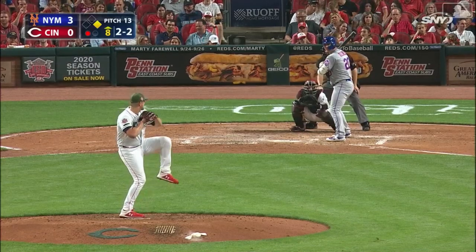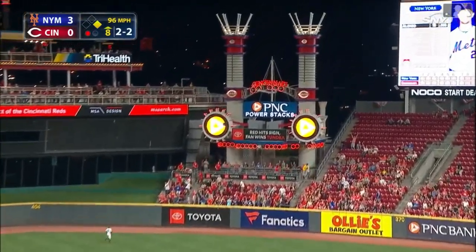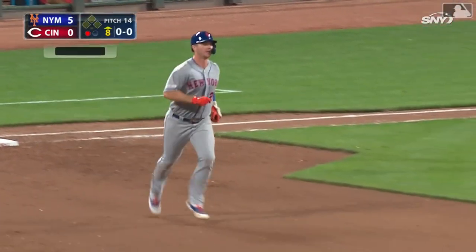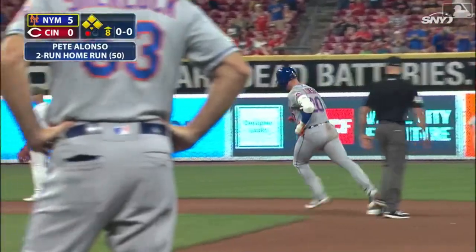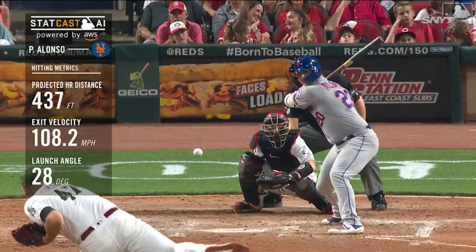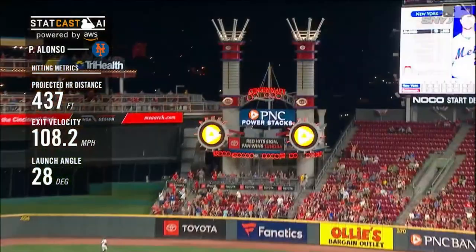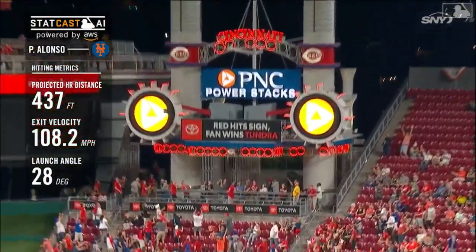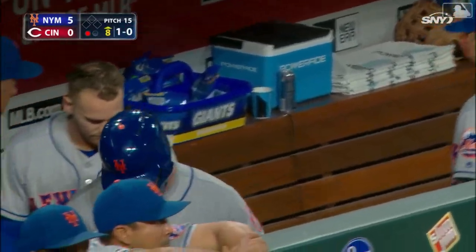2-2 coming to Alonzo, and Pete crashes one deep right center field. That's headed toward the wall — it's out of here. Number 50. Pete Alonzo, deep into the night. Only the second rookie in major league history to hit 50 home runs in a season. And Pete hit one out of sight — 437 feet. Holy cow. As phenomenal a rookie season as anybody has ever had. Congratulations, Pete.